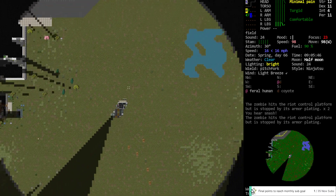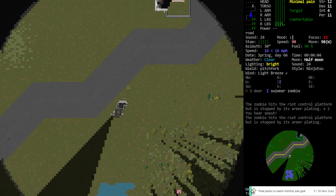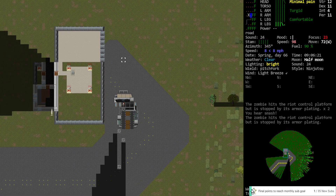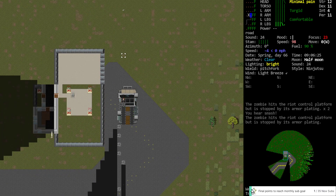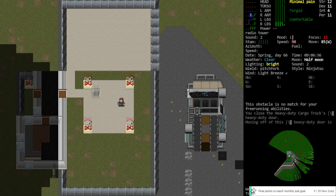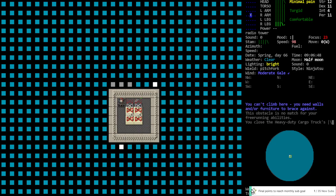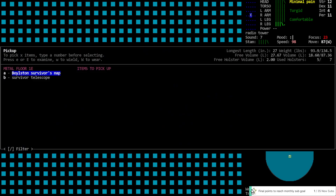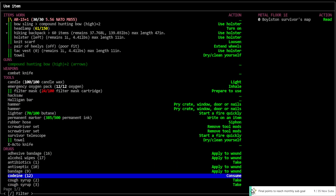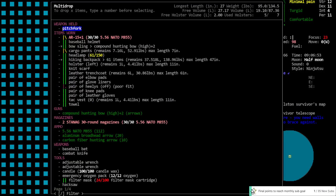Airdrop. Empty. No wasps please. We got a map. Activate. I grabbed the telescope by accident.